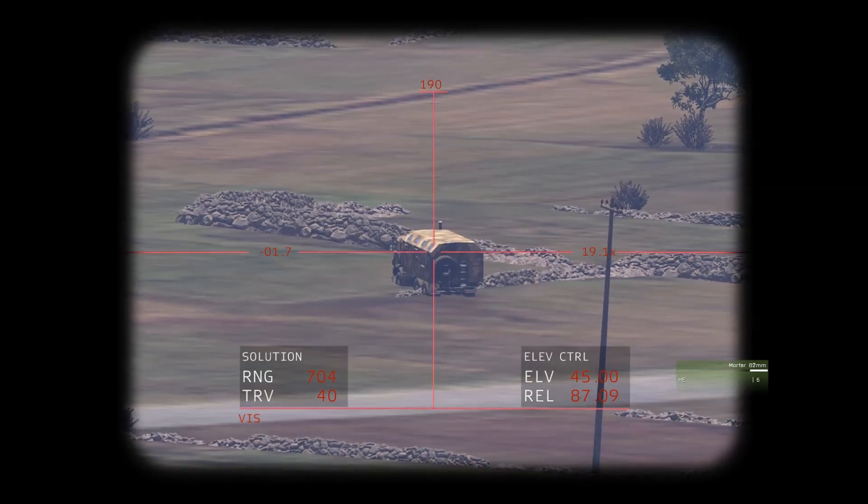On the bottom right you have ELV and REL. The ELV is what the elevation of the mortar barrel is currently at — around 49 or 48 degrees. The REL below that is what you need to change it to in order to hit the target you're aiming at.